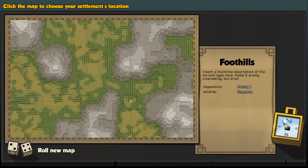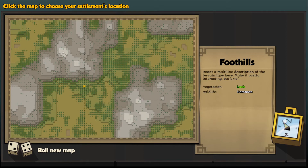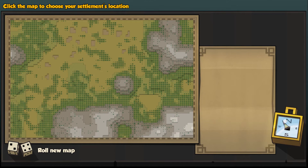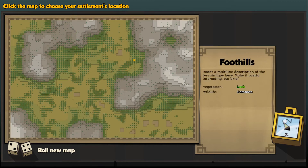You start off with this map - you didn't start off with this map at the start. Basically you can randomly choose the maps. New maps every time, which is cool. It makes it a lot more interesting rather than just one simple map.